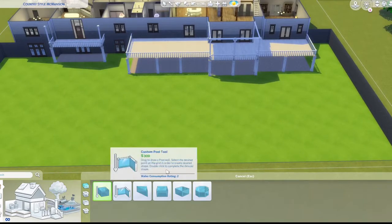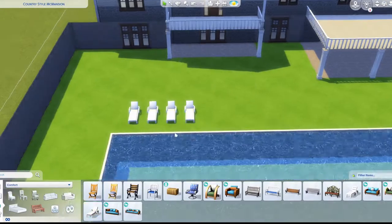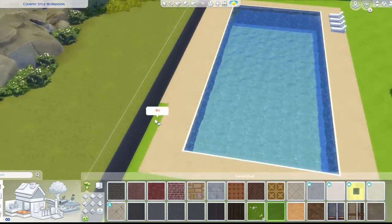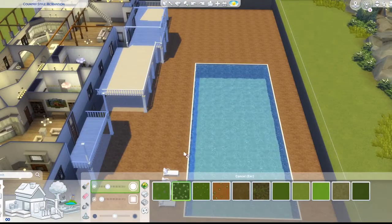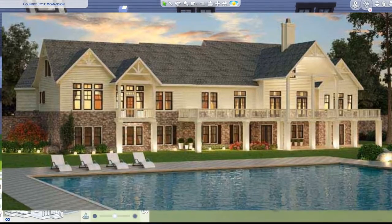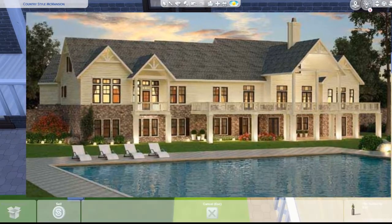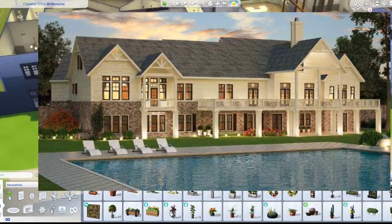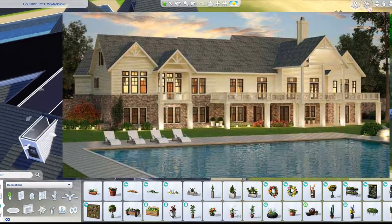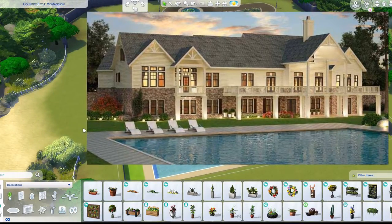Now I'm adding the pool — it does exist in this build. I try to remove the flooring but it just shows brown dirt that can't be colored, so I leave it. I wanted sand but it didn't work. There are some planters around the pool area. I extend the landscaping because you can actually see the garage roof from the back.